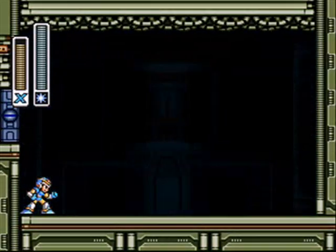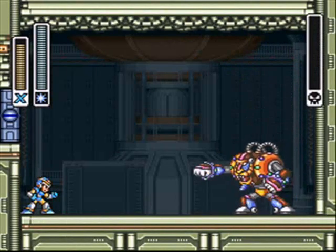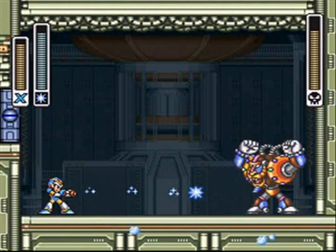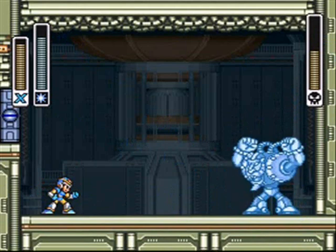I've been playing Mega Man X4, and in Magma Dragoon Stage, dash jumping is a godly weapon. But anywho, here is Spark Mandrill. He's weak against the shotgun ice. You freeze him, he unthaws, he tries to do stuff, but then I just keep freezing him.